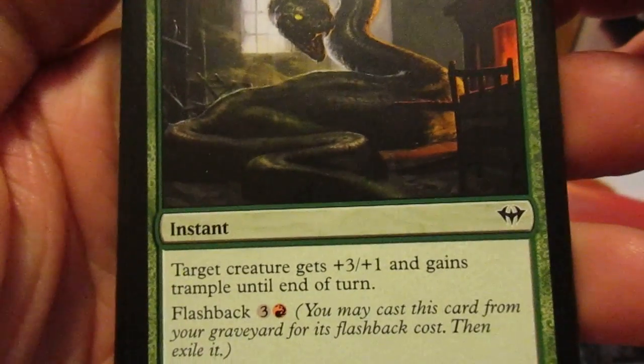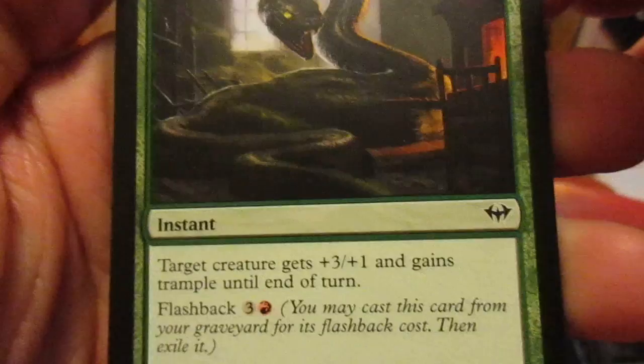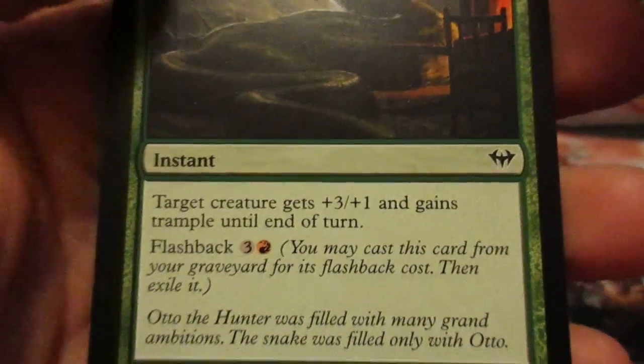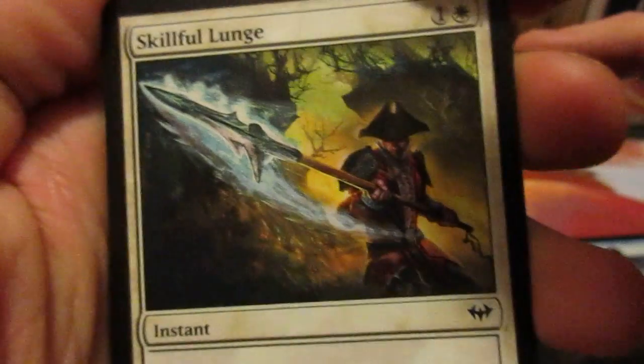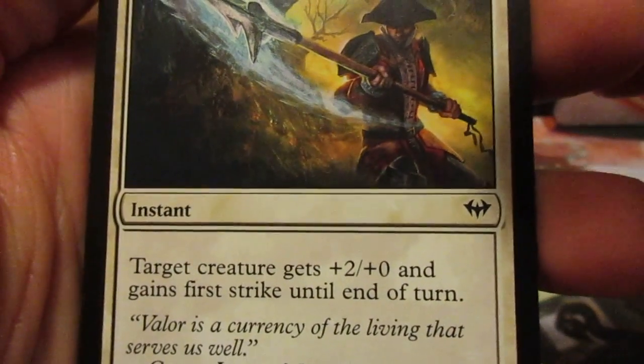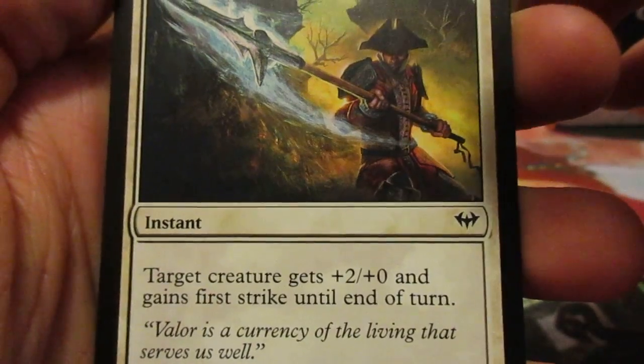Wild Hunger: target creature gets plus three plus one and gains trample until end of turn. Skillful Lunge: target creature gets plus two plus zero and gains first strike until end of turn.